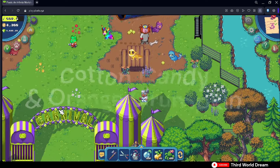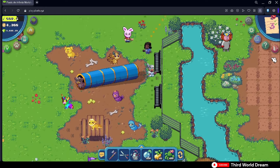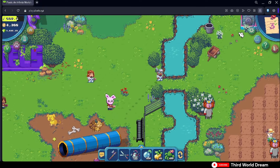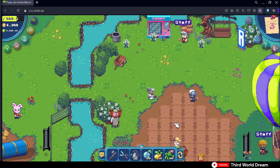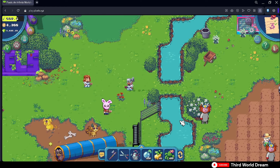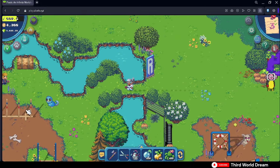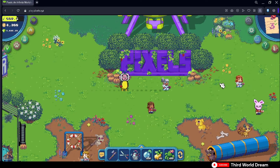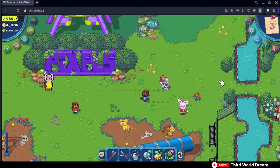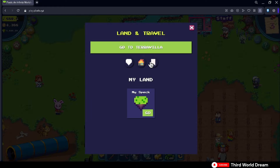Tip number 2 is to plant cotton candy and orange grumpkins. This is probably the easiest and most cost-effective tip. Task boards now request for orange grumpkins and cotton candies. You can find these seeds in the carnival area from these vending machines — it resets every 24 hours, and you get a random amount of 12 to 48 seeds each. You can plant them in the bottom right side of the carnival area. Take note that orange grumpkins, like normal grumpkins, require you to water them twice before they can be harvested.